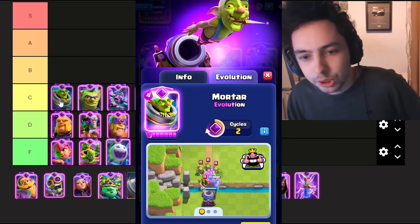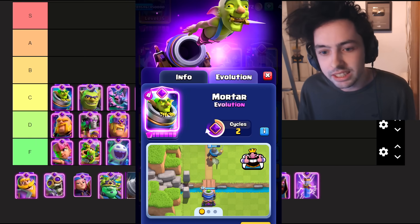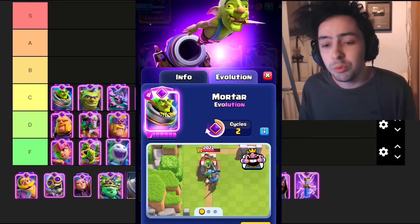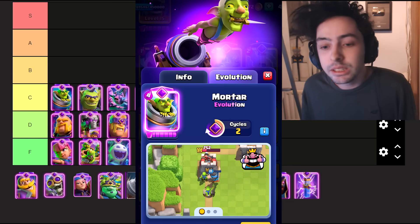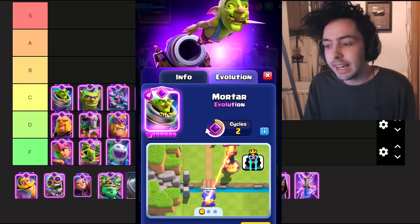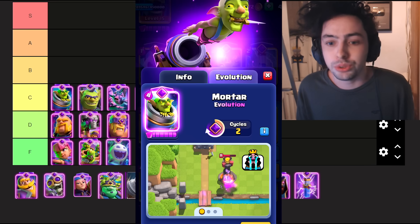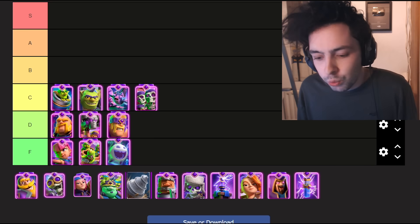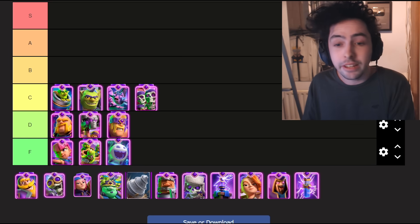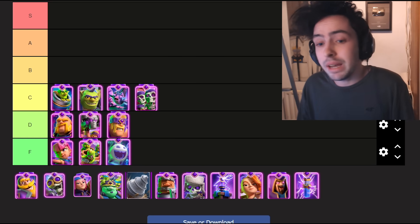This one's going to be controversial, but the Evo Mortar — I'm putting it in C tier. The Evolution Mortar is a good win condition, but the evolution doesn't add anything too crazy. You get one Goblin that goes onto the tower and does a little bit of extra damage. However, it has the exact same downsides as the normal Mortar, where you can very easily distract this card and make it pretty useless. Whether you have the Evolution or not, it will not change the outcome of the game.